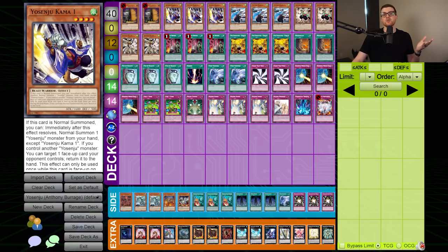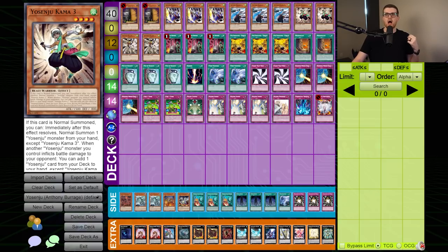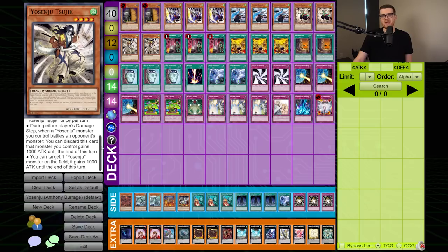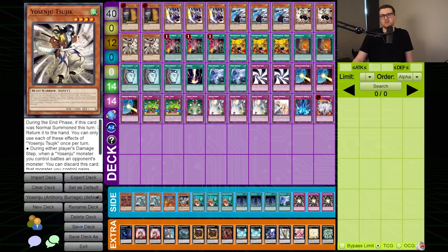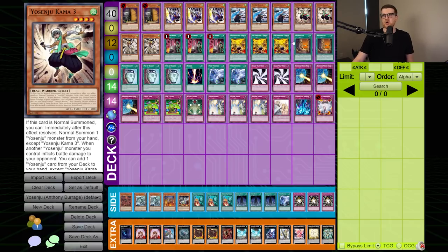Each of the Kamas has their own respective effects. Kama One: if you control another Yosenju monster, you can target a face-up card your opponent controls and return it to the hand. Kama Two actually allows you to attack directly, but the damage inflicted is halved. Kama Three: when another Yosenju monster you control inflicts battle damage to your opponent, you can add Yosenju cards from your deck to your hand. The problem is another one has to be doing damage, so they work best in pairs or triplicates. Sujik is kind of like a mini Honest - it makes the monster gain a thousand attack. And then we're playing a Demise deck because these are all Beast Warriors, so we want to have as few monsters as possible.